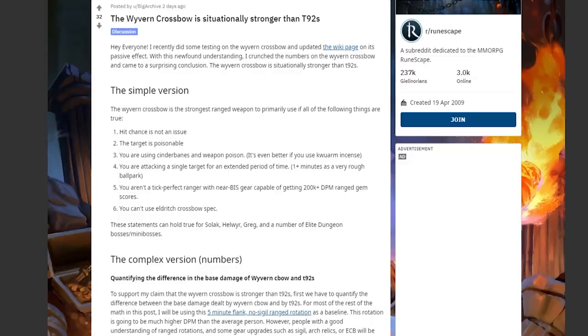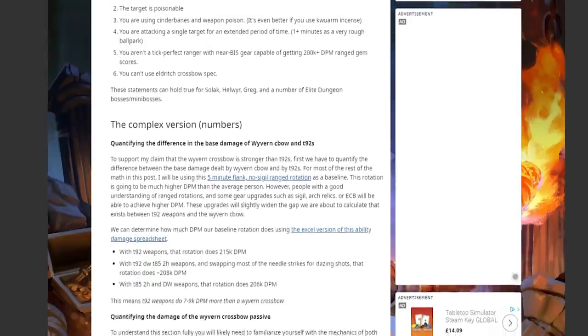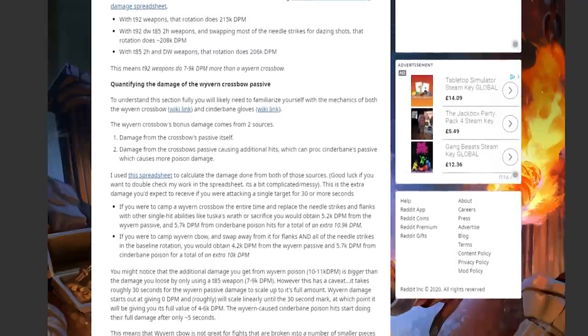The reason the Wyvern Crossbow is so good is because of its passive. It poisons the monster and triggers weapon poison, Cinder Banes, and such more often, which really adds up. So against bosses like Solak, Helwyr, Greg, and some elite dungeon bosses that can be poisoned and don't need accuracy on, the Wyvern Crossbow is insanely strong. He goes into real detail in this post, so I'll leave the link in the description.